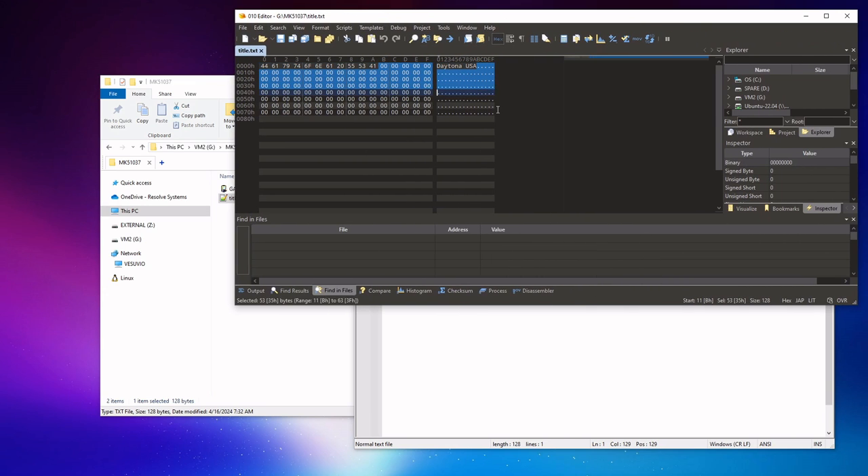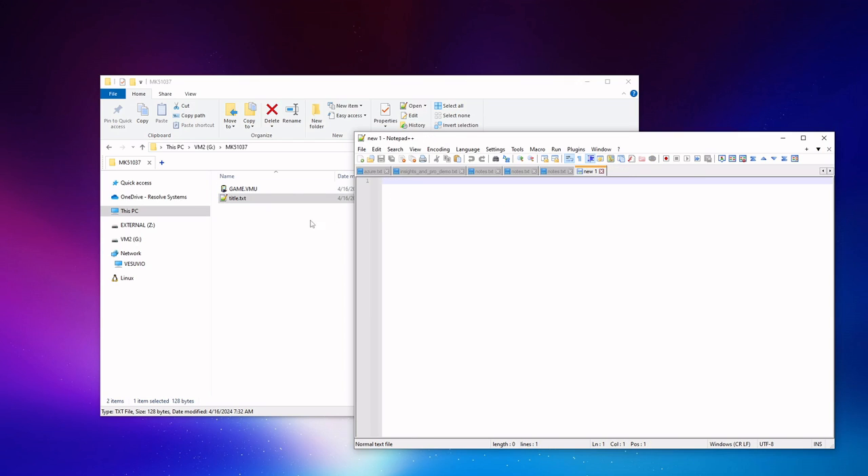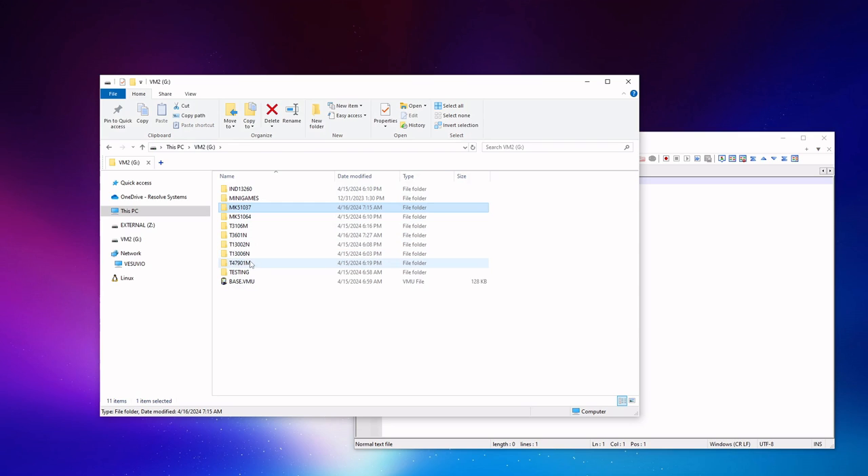This data lets you at a glance see which virtual VMU a game belongs to. In an upcoming update to the VM2 GUI software — the software you run on your computer to do things like firmware updates — there will be a browser or manager that will let you sift through all of your per-game virtual VMUs, see the contents of them, and all of that. So it'll be very seamless, very intuitive, and very easy to use.